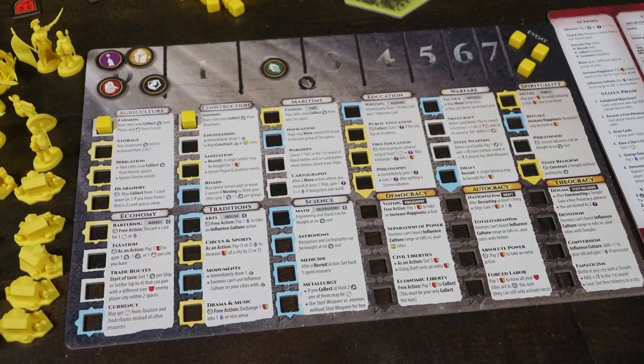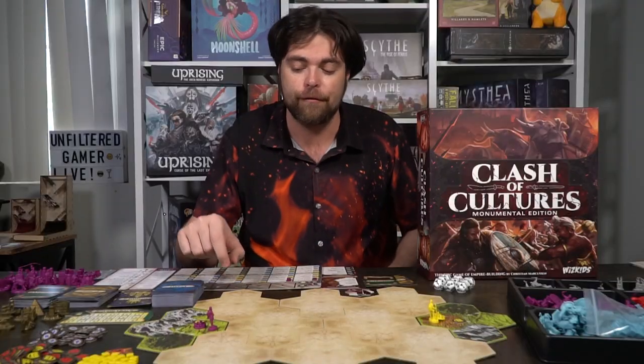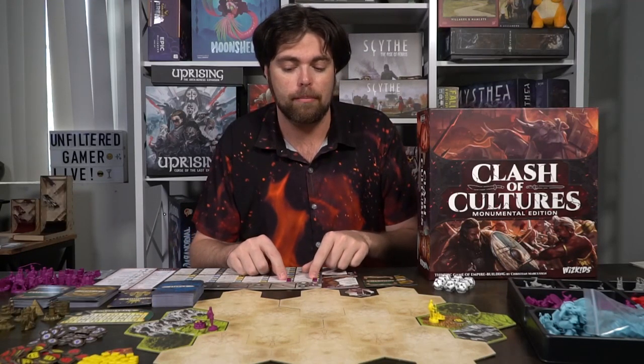Everyone starts with ore, ideas, wood, and gold at zero, and their food marker starts at two. Everybody gets three advancement cubes placed next to the top right of the event area, and everybody starts with farming and mining — these come free, everybody knows how to farm and mine. You also get an action board. You can play the base game with just the gray area showing the basics, or you can play with the full expanded version, which is the recommended choice.